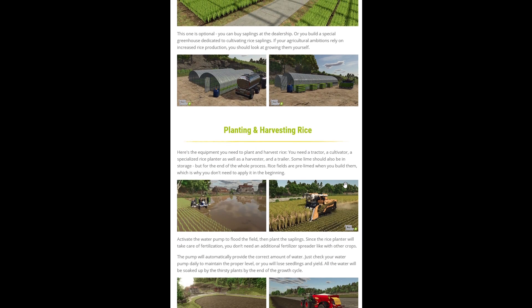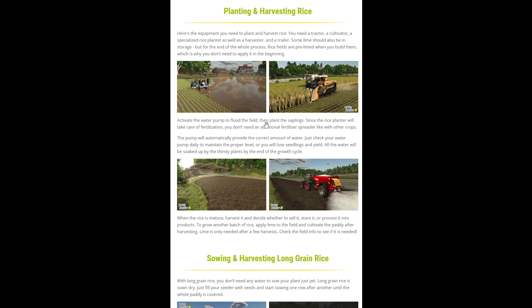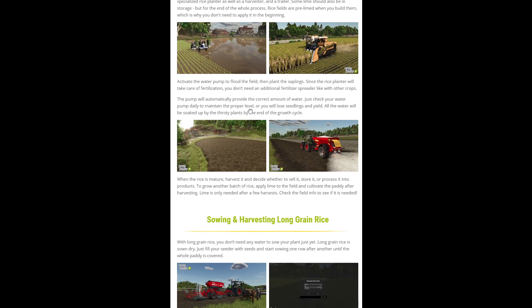For planting and harvesting rice, we are transplanting the seedlings and then using the purpose-built rice harvester. The rice paddy fields are pre-limed when you build them, which is why we don't need to apply lime in the beginning. Activate the water pump to flood the field, then plant the rice saplings — the planter takes care of fertilization so we don't need to add any additional fertilizer. The correct amount of water is automatically added and we just need to check the water daily and maintain the level.